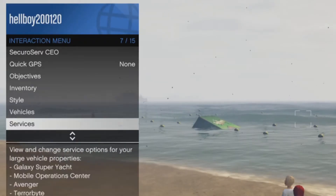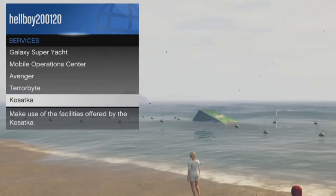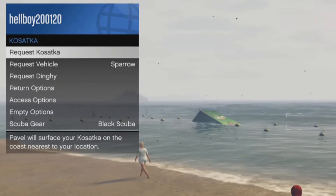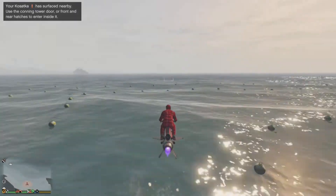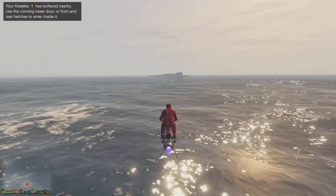After that, when you've bought it, call your submarine as you can see here. Go in the interaction menu, go on the services section, and just request the submarine. Once you've requested it, go out into the sea. When you go near it, the submarine will pop up, as you can see there.